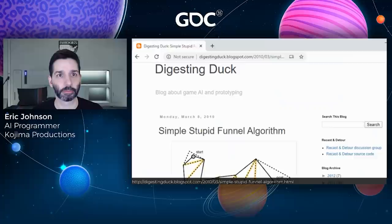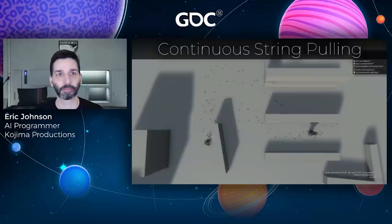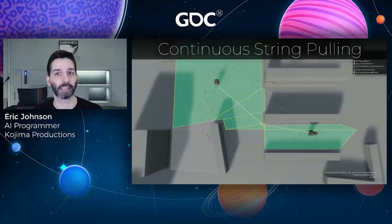It turns out this problem had also been solved over 10 years ago, in the exact same blog entry we referenced to straighten path corridors. At the end of Mikko's post about the funnel algorithm, he noted that it's so fast you could perform string pulling over the path corridor every frame to find the next corner to steer towards. Which is also exactly what we did. Now when the NPC makes its wide turn, a new corner appears in the path, it turns towards that instead of the player, and is able to reach its destination on the first try. Note that we aren't repathing — we're only rerunning string pulling over the original corridor.